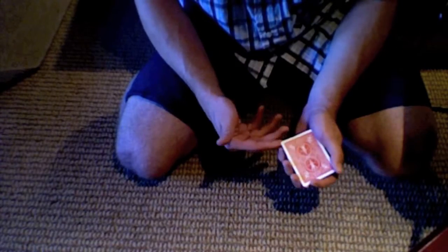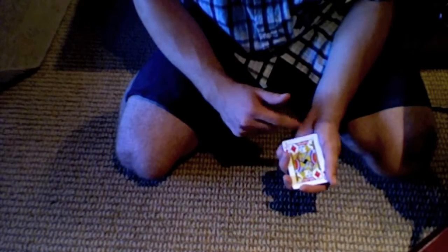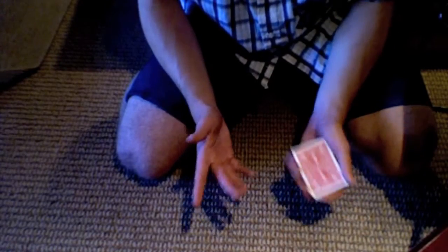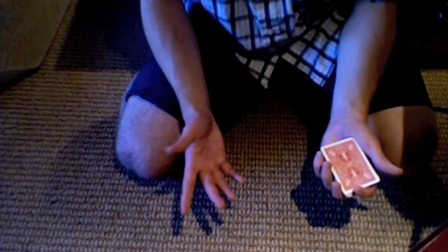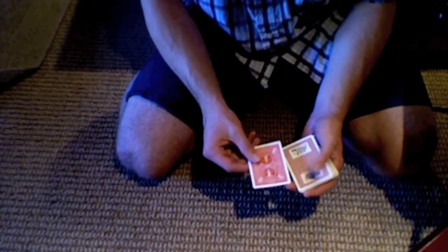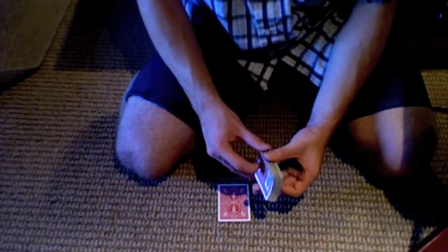If you want to turn it over in a different way, you can put your pinky down and turn it back over — there are a few different ways to do it. This is called the double lift — it's a very treasured move in magic, so don't tell people about it. You lift them over as one card and it looks like their card, the jack of diamonds, is now the one card with the red back, but in reality it's actually the queen of spades. Set that card down — supposedly their card.